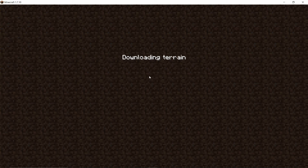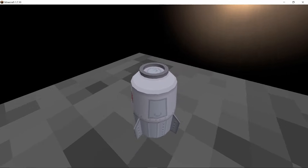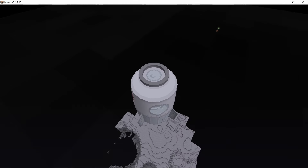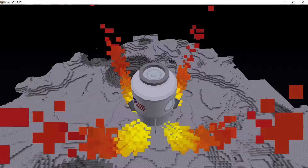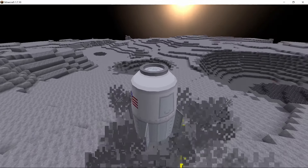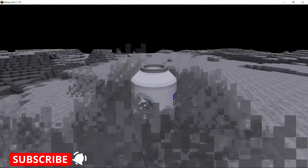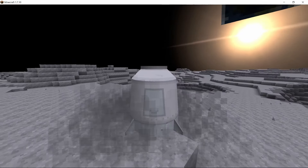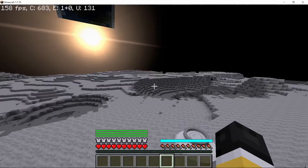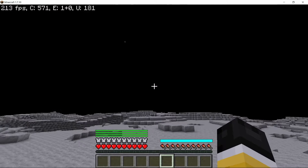Pretty cool launch animation right there. It takes some time, and then we are on the moon. Once we have descended enough, the landing port will commence its entry burn to decelerate and land safely. There we go — pretty smooth landing. We are on the moon. Press shift to get out. You can jump much higher here, there's no oxygen, and it looks absolutely awesome.